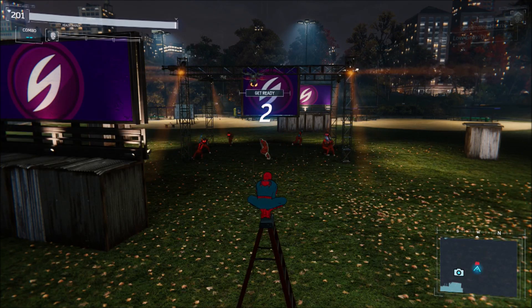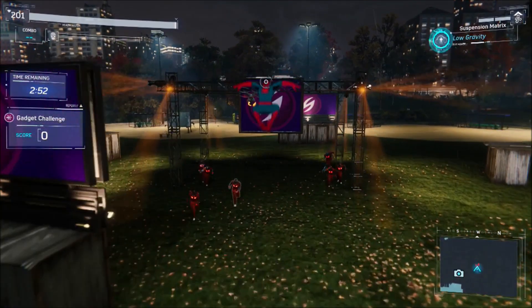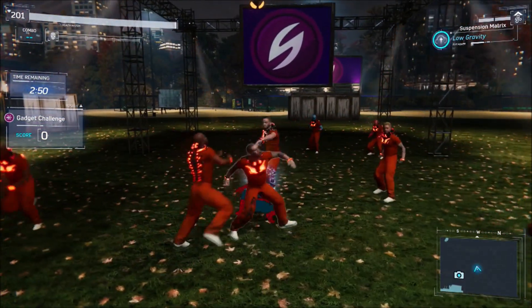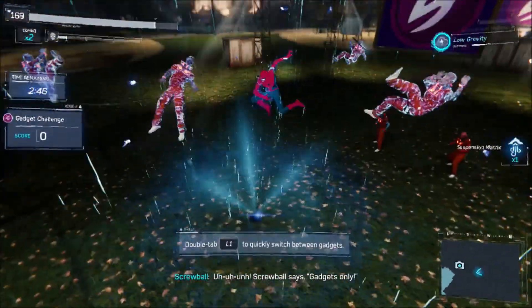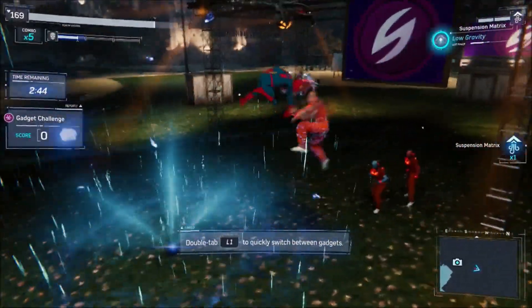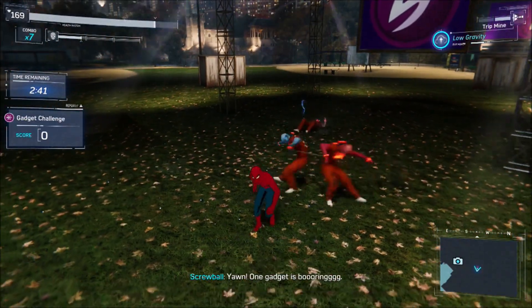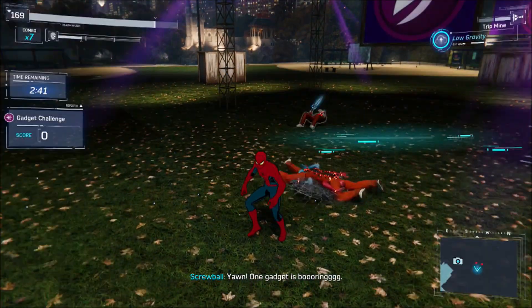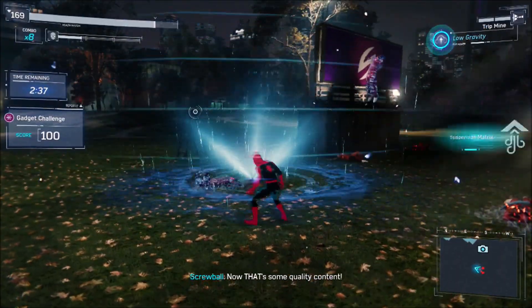You are given two gadgets — the suspension matrix and the trap mines. Basically what you have to do is get the thugs in the air and not beat them down, otherwise you won't get any points. What you're supposed to do is lay some trap mines, then use the suspension matrix, and only use those. You will get them back.